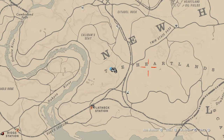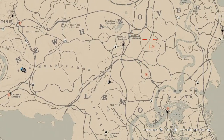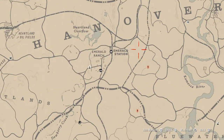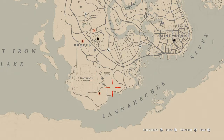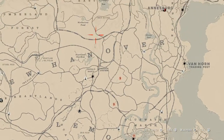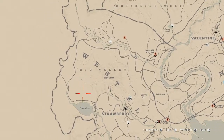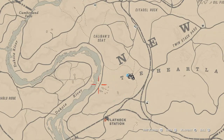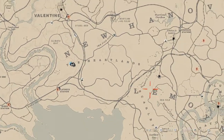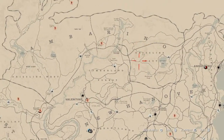Where you're going to find your mushrooms: parasol mushrooms are in the Heartlands, chanterelles are around somewhere near here — there's a selection of them. There's also some all the way down south at Bolger Glade. Your ram's head mushroom is going to be up here, and then your bay bolete are usually around the Big Valley region.